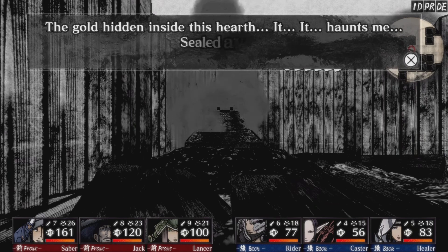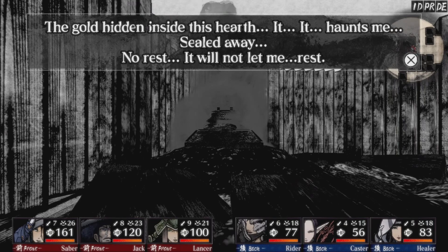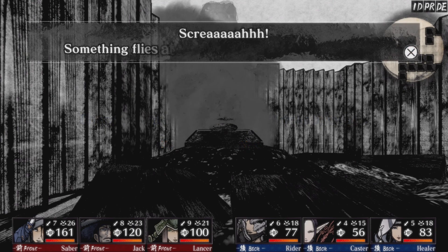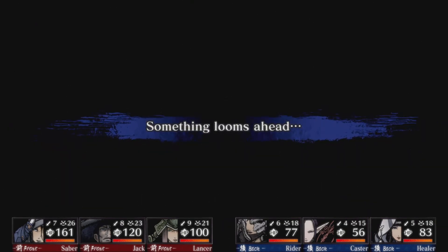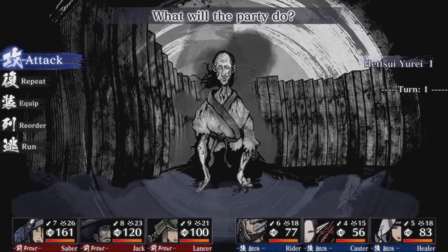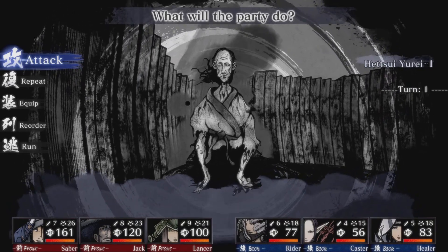A survivor? 'The gold hidden inside his heart haunts me, sealed away, no rest. And it will not let me rest.' Do you want it? You could make a wager. Sure. Something flies out from a bit of smoke - a fight! You're creepy. I think it's a new enemy, but I already fought this kind of monster in the ancient Pyroducts. Katsui Yurei.